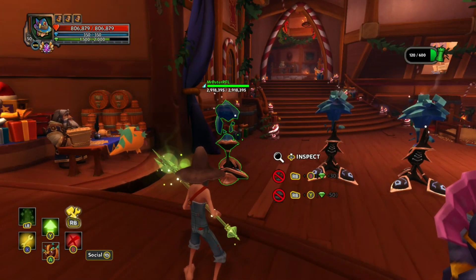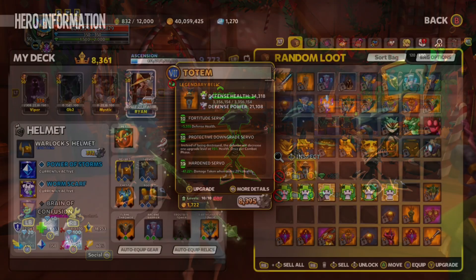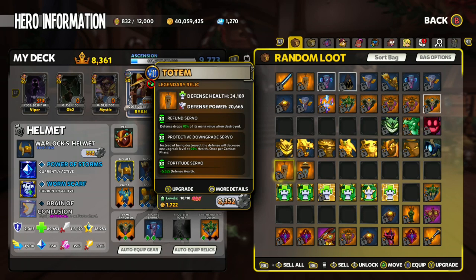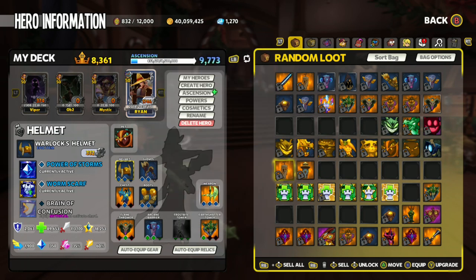Remember, this can only happen once per combat phase — you'll have to replace it or re-upgrade it every build phase. For the last mod, you can choose Refund or Harden. Refund drops a percentage of DU when a tower is destroyed, and Harden makes your tower take less damage. For the shards, the Obelisk has a variety of shards, whereas for the Frostbite Tower it doesn't really matter what shards you run — the tower is very fragile and will get destroyed every wave. It's more important to have the mods than the shards.